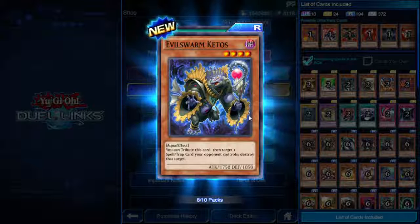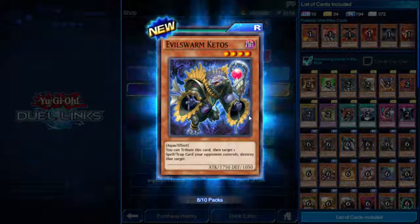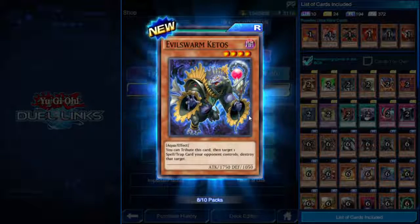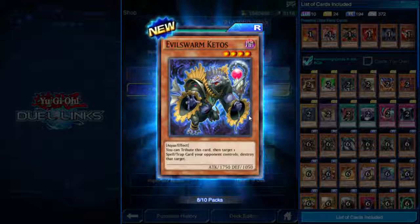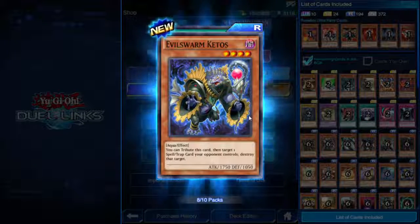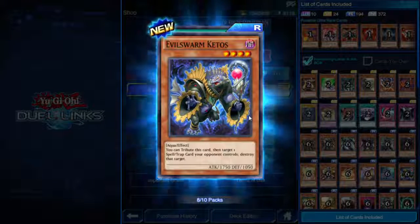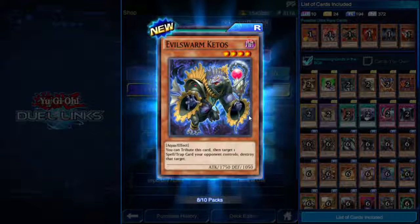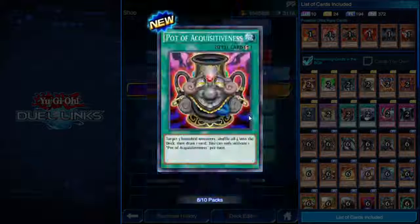Evilswarm Ketos — four star Dark Aqua, 1750 attack. You tribute this card, then target one spell or trap your opponent controls and destroy it. There is another monster in this game — I think it's called Lost Blue Breaker — another Aqua or Sea Serpent that kind of looks like a big prehistoric horseshoe crab. It basically has the same effect but with fewer attack points.